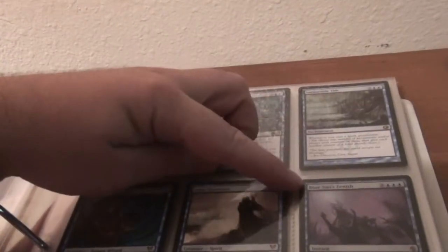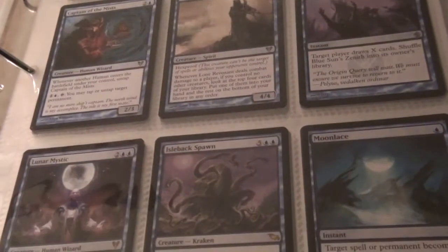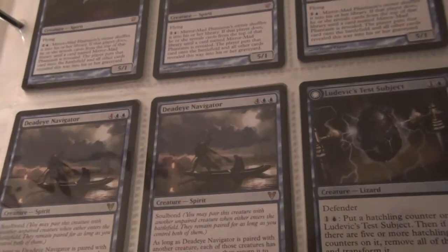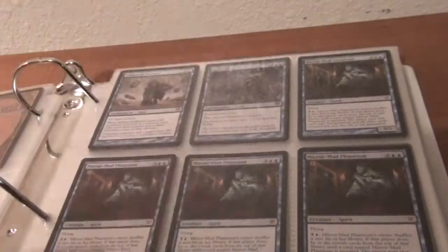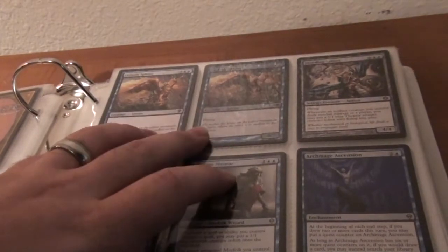We got two Traumatize, an Oxbral Tide, Blue Sun's Zenith, Lone Revenant, Captain of the Mist, Lunar Mystic, Isleback Spawn, Moon Lace times two. Ludovic's Test Subject Foil, Deadeye Navigator times two, Mirror Mad Phantasm times four, Spirit Away, Infinite Reflection. Goliath Sphinx — one is Foil, both from World Wake.